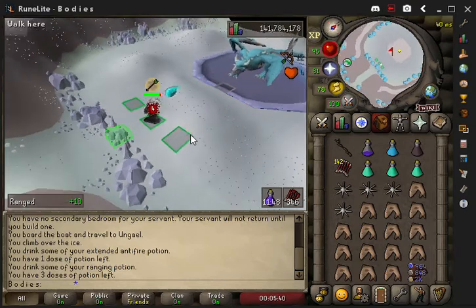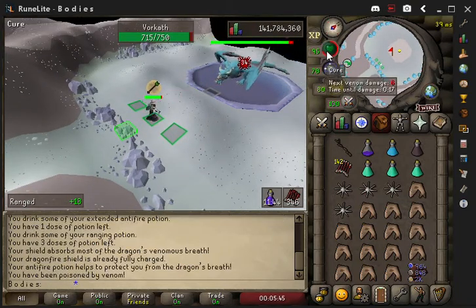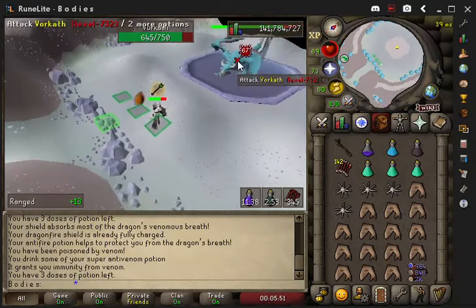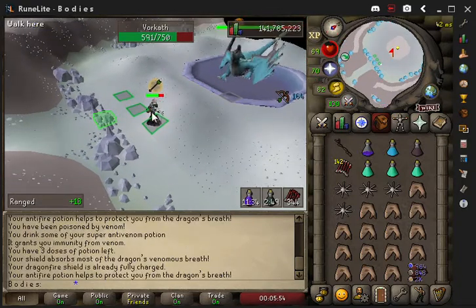All you do is sit back and relax. For the venom, you just click that or drink it from there. Those big fireballs — you do want to move out of the way, or you're probably going to die in one shot.